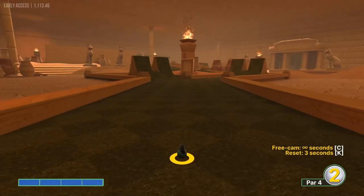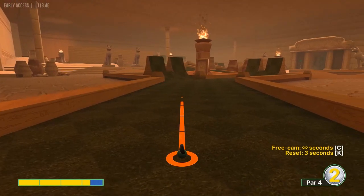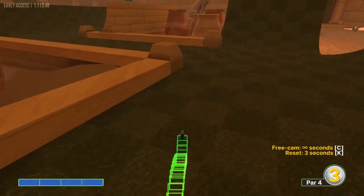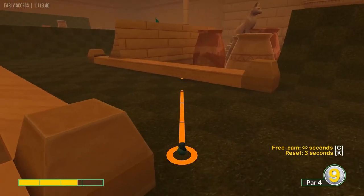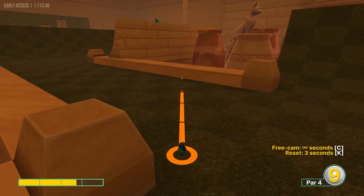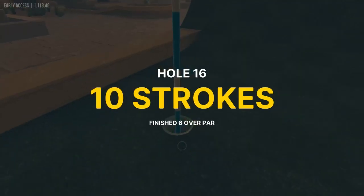Hole sixteen: aiming down this diagonal square — one, two, three — the fourth one in front of us, not counting the row we're on, at the corner of that at full speed. Second shot going diagonal on this light square at about 2.6 to 2.7 speed, in for two.